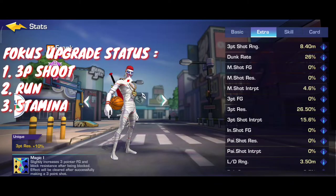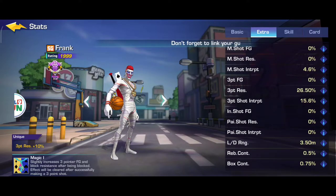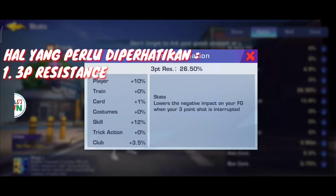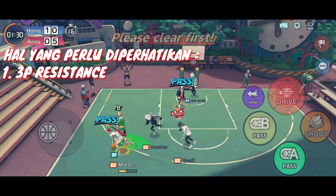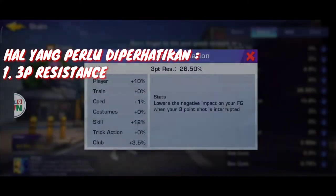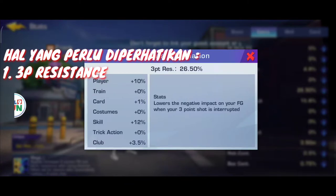Kemudian untuk ekstra saya, di sini range maksimal saya untuk 3 point di sekitar 8.4 meter. Kemudian 3 point field goal saya itu 0. Nah ini penting nih guys - 3 point resistance. 3 point resistance itu berefek negatif kepada field goal kita pada saat 3 point shoot kita sedang di-interrupt atau diganggu. Jadi ini berefek untuk resistance kita terhadap marking oleh musuh - jadi ini wajib dinaikin atau ditinggiin guys.